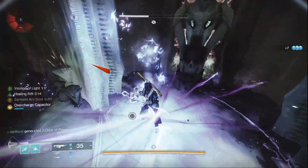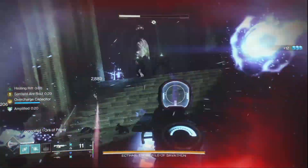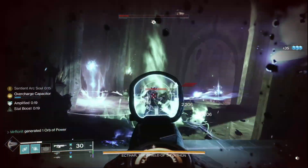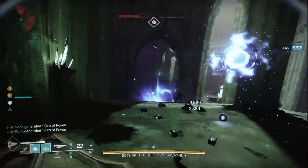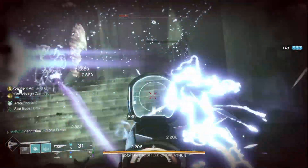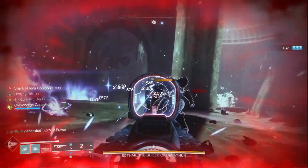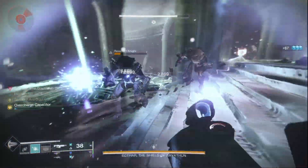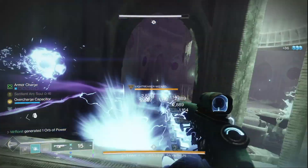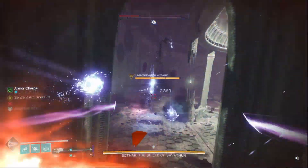The sentient arc soul can take out enemies very effectively by itself, and it even synergizes with Shock and Awe to create explosions. You can keep refreshing it infinitely using your rift. Use your Getaway Artists first to consume your grenade to get 20 seconds of sentient arc soul, then use your rift to refresh the buff whenever you step inside. If you use a rift before Getaway Artists, you'll get a regular arc soul, which isn't as strong, and consuming your grenade after will just extend the timer of that regular arc soul. Regular arc kills will also refresh your amplification timer.